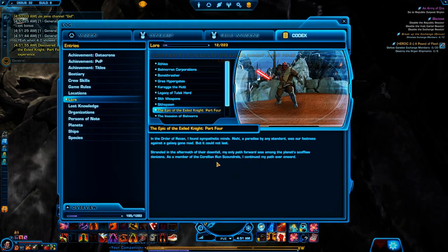It reads: 'In the Order of Revan I found sympathetic minds. Rishi, a paradise by any standard, was our fastness against a galaxy gone mad. But it could not last. Surrounded in the aftermath of their downfall, my only path forward was among the planet's scofflaw denizens. As a member of the Corellian Run Scoundrels, I continued my path ever onward.'